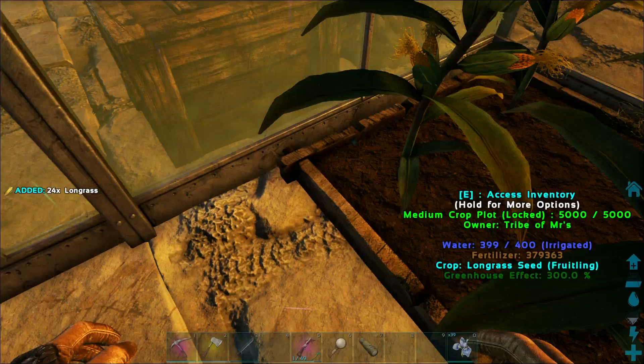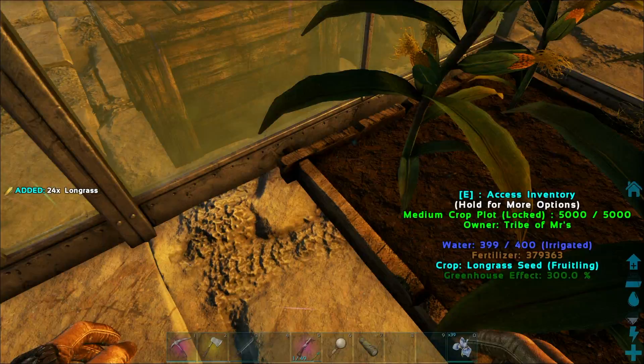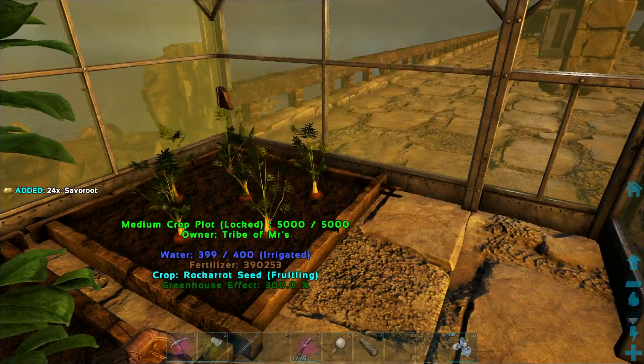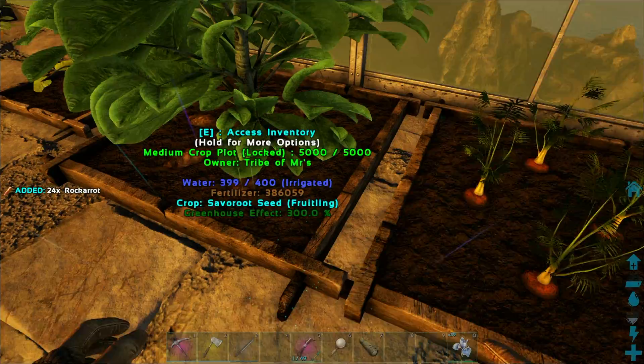So you're going to need two giant bee honey, four sap, two raw carrot, two long grass, two saber root, four stimulants, 25 fiber, and then one water.